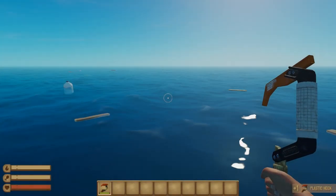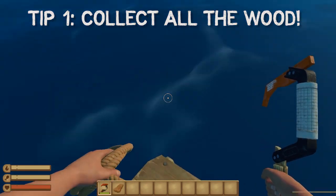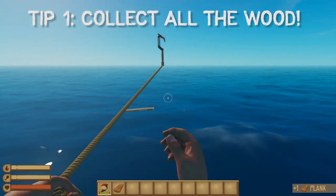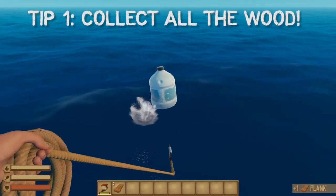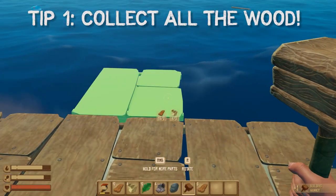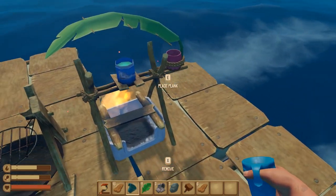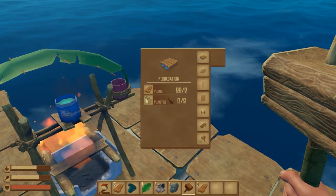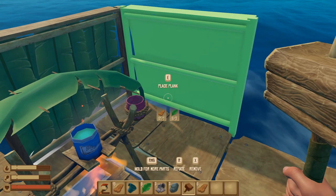For tip number one, I'm going to start with the most important tip: you need wood more than anything. Collect as much as you can and use as little as possible, because you will need wood if you want to do or build anything. You'll need it to expand your raft and to cook food or purify water. So basically wood is your lifeline. There is always a constant supply of wood, but the problem is that you burn through it so fast trying to do anything.